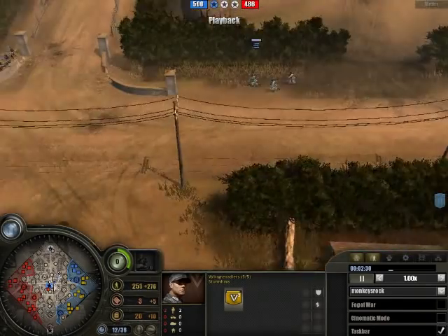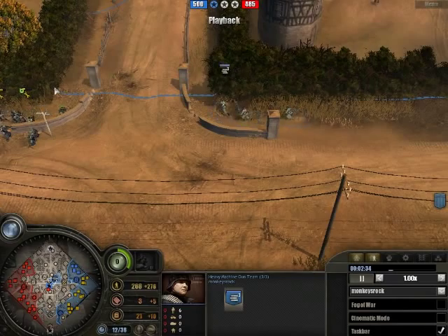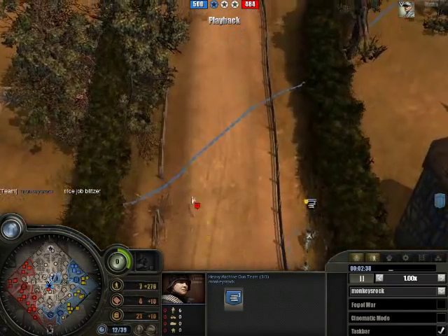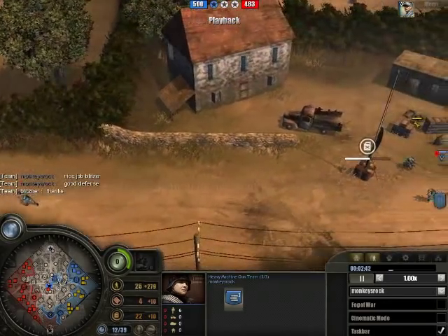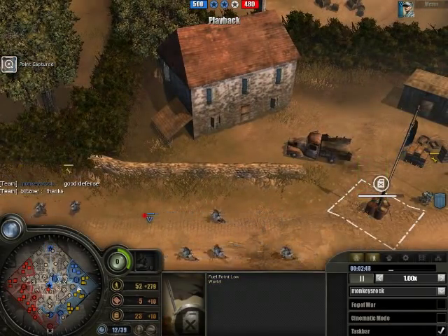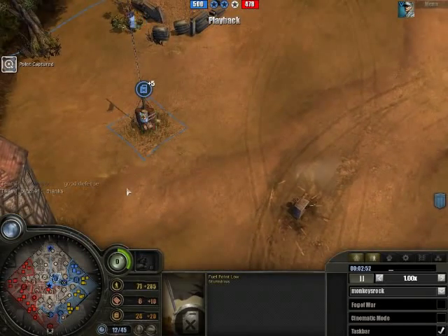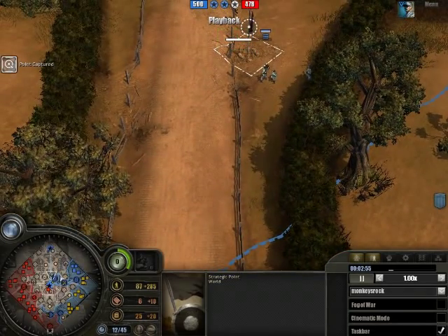Instead of getting Volksgrenadiers, I got a heavy machine gun team which holds MG-42s, and you can set them up to attack enemies. I'm grabbing my first fuel source. But one major thing is: before this fuel even gets back to my base, I have to capture this base so there's a line from my base to the fuel - so right now this isn't giving me anything. I'm taking this big one right here to help me.